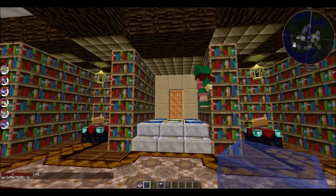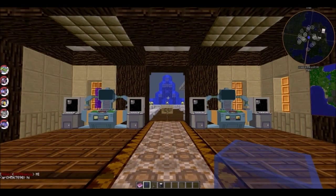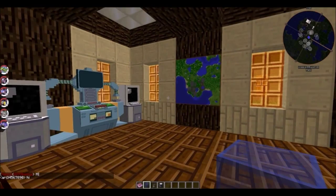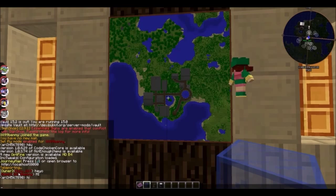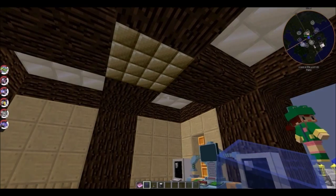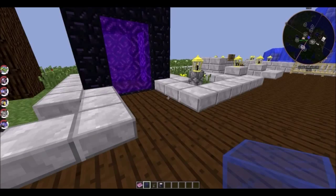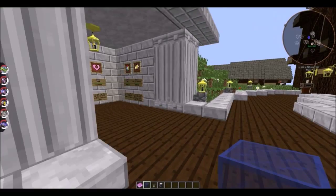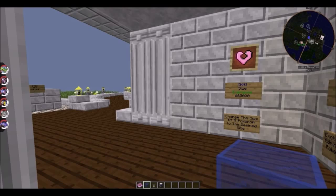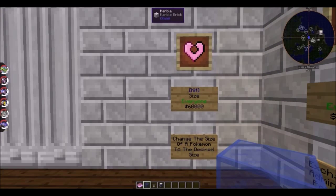We have some maps — a map on this wall. We've got some lag. That's one of the first players. There's another portal room. You can buy a new kit size, which lets you change the size of Pokémon if you want to.